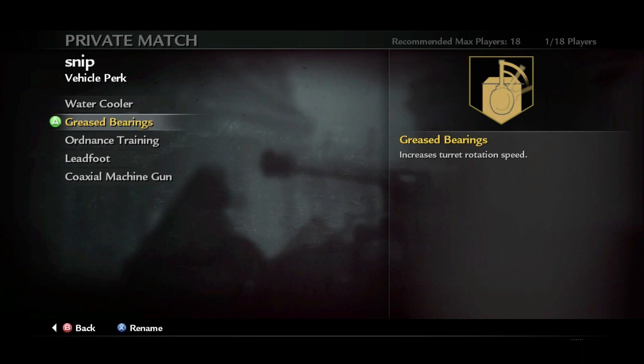At level 12, we unlock the Ordnance Training Perk, which is going to increase the overall reload speed of the main gun, which means we can fire more rounds at a faster rate. And when I say main gun, I mean the explosive one — like the big tank cannon.